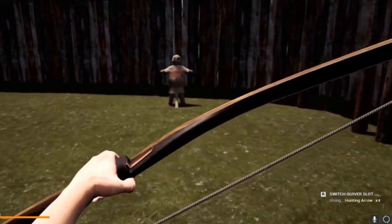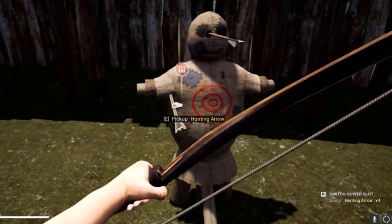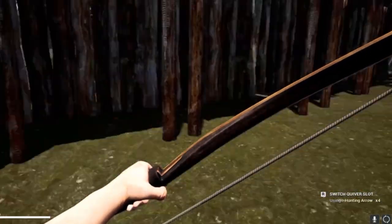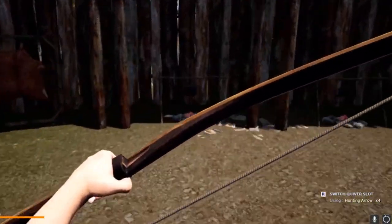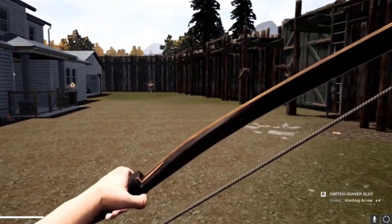When you're taking aim, you've got to slightly aim to the right because the arrow shoots to the left, so you need to try and compensate for that. If you notice, I've got one in the eye and one in the arm.